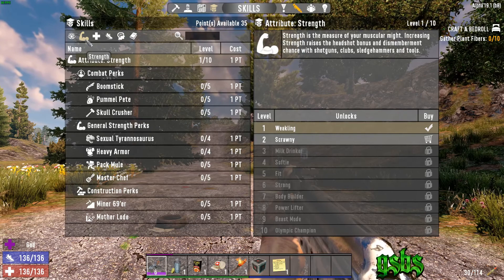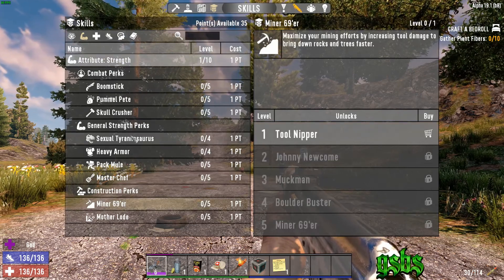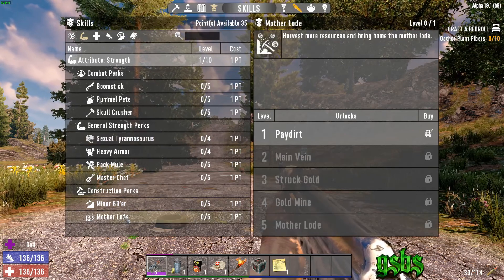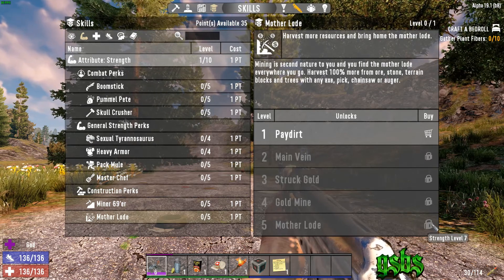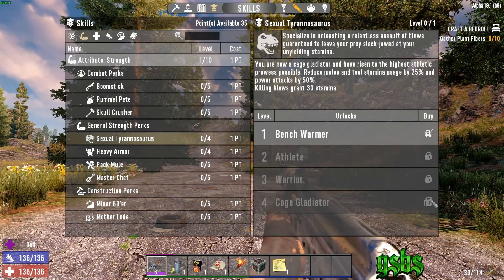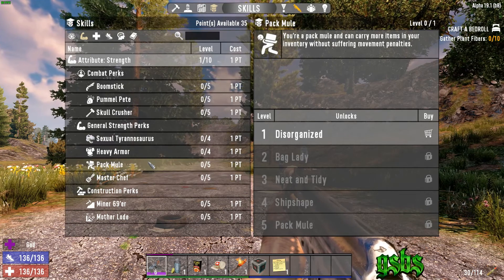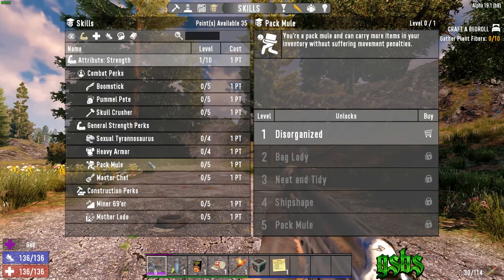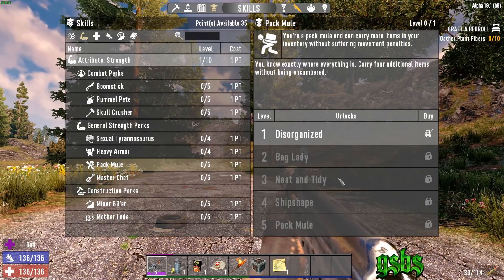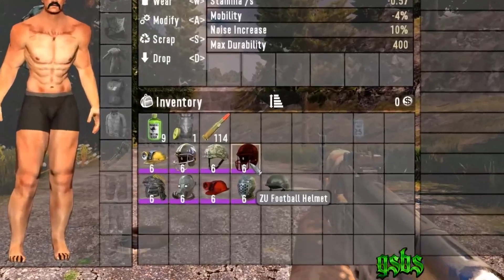In the beginning I usually focus on strength and Miner 69er first, then Sexual Tyrannosaurus, and finally Motherlode. Strength only needs to go to level 7 for each of these skills. The main reason for this is to acquire better tools early on as well as getting more for your work. Pack Mule is another important skill for looting early game but can be forgotten later on when you have access to vehicles and their storage. This skill should never go beyond level 3 since you can put pockets into every armor piece — yes, that includes your helmet.